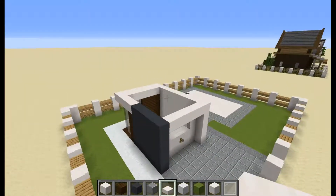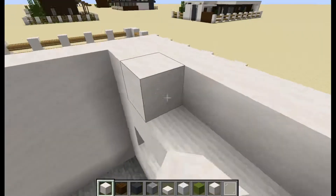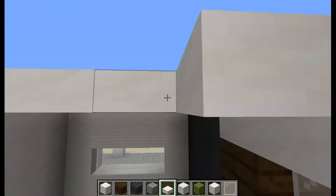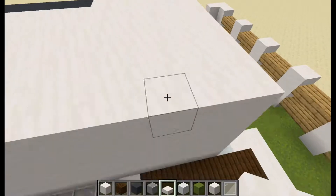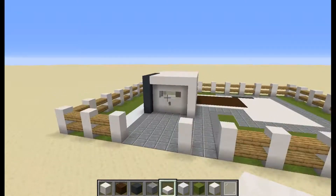Now build the roof for this section. Add in quartz blocks here and quartz slabs here. Okay, so this is step number 2 completed.